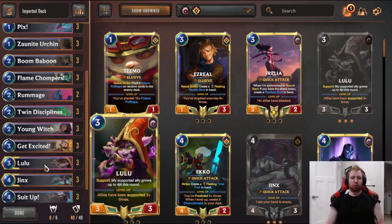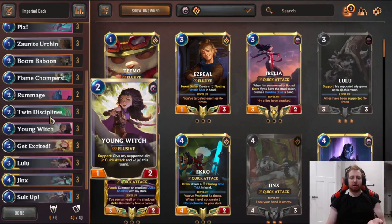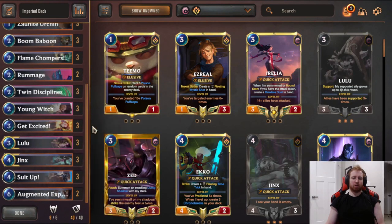This deck utilizes Lulu - her ability to support an ally grows them up to 4-4 this round - with Flame Chompers. There's a lot about the Challenger that Flame Chompers have when discarding Summon Me. You buff it with Young Witch, you can buff it with Lulu, with Pix, with Suit Up, all kinds of stuff to get really good trades with the Flame Chompers.